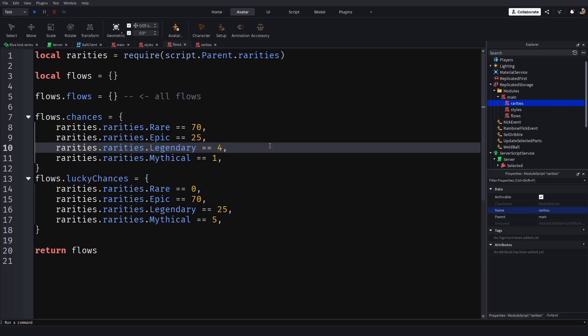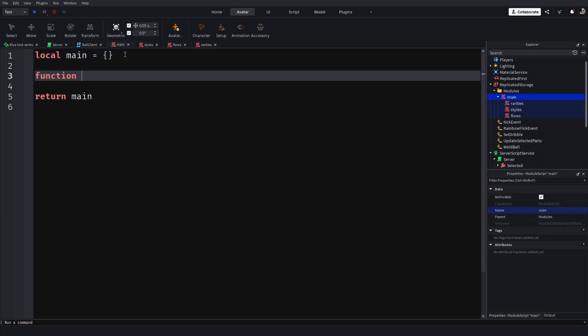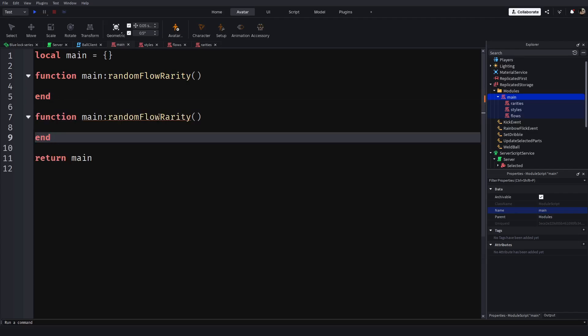So this is now our chances table — this is where all of our chances will go, and all of our flows will store it. Now we can start with some functions. In main, this is where our functions will be: function main.randomRarity, and then we want random low rarity, and also randomStyleRarity.